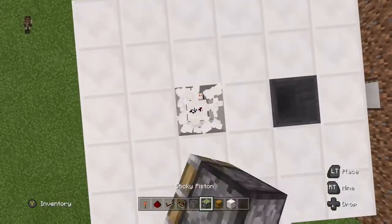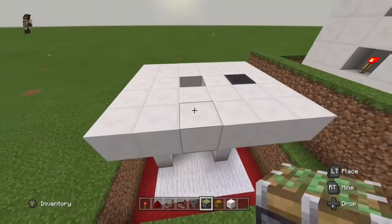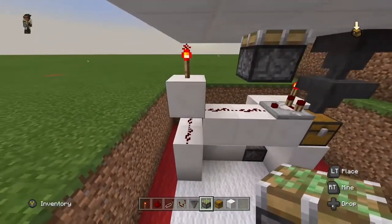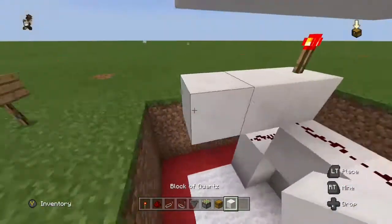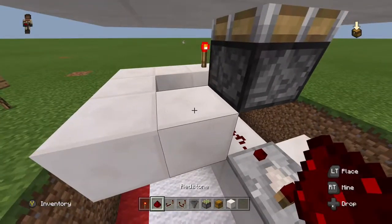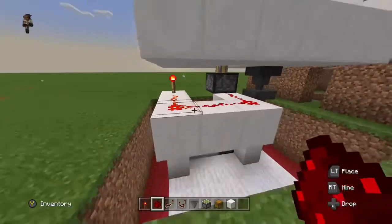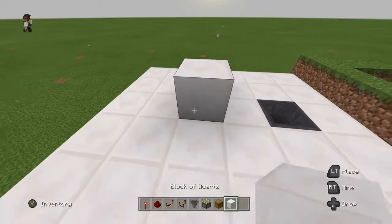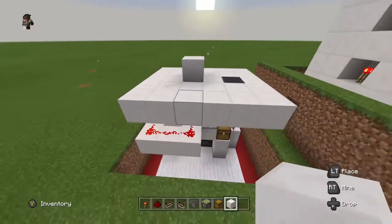Then you come up top here exactly in that area, exactly as I do, and you come down here and add a small U-shape of blocks going over to your sticky piston and add a redstone trail going over to your redstone torch. Make sure you add a block on top of your sticky piston.